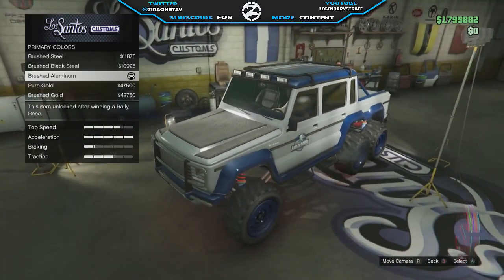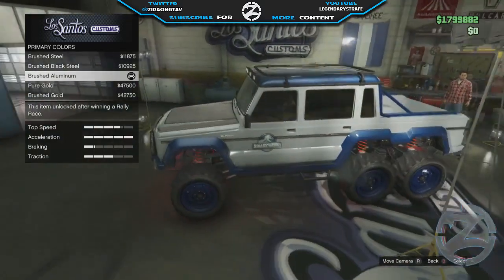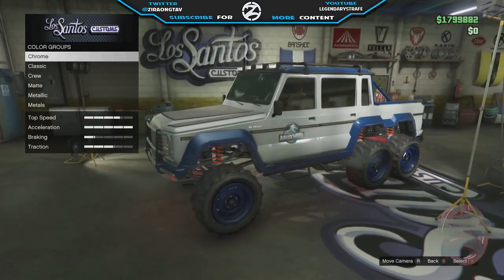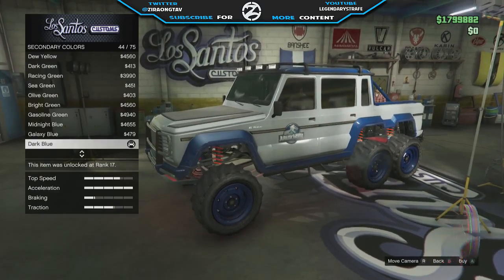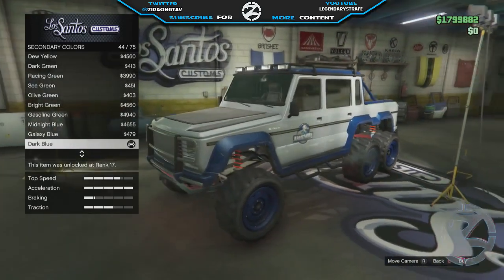Next up is the paint job. The primary color is under metals and it is the brushed aluminum paint. As far as the secondary goes, you can use a classic dark blue. We're then going to slap the crew emblem on there — it looks really badass on this vehicle.